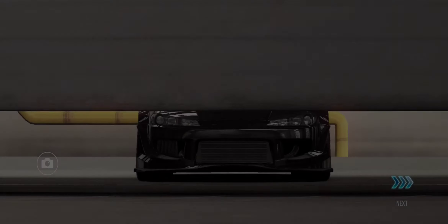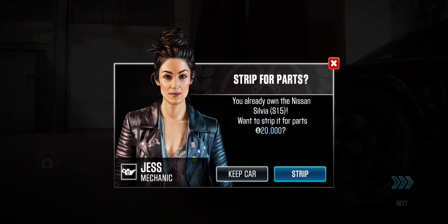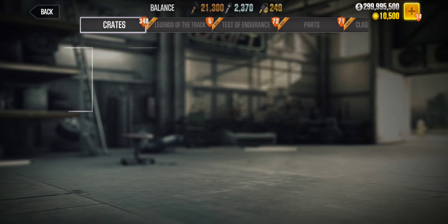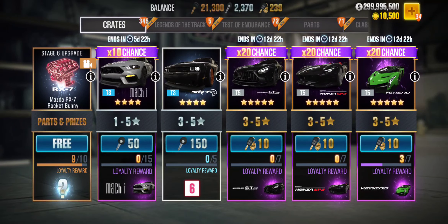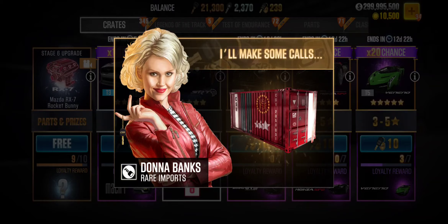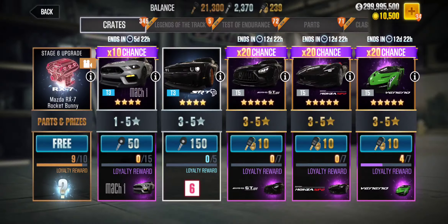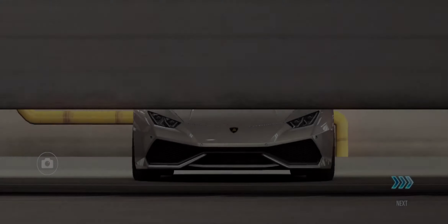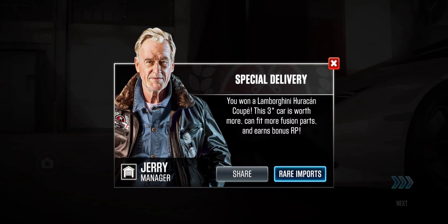Second pull is a 3-star car — kind of expected, going from a 5-star to a 3-star, this usually happens. Let's go with the third pull and see — another 3-star, which is again going to be crap. Yes it is, so we're getting a pretty trashy car here.